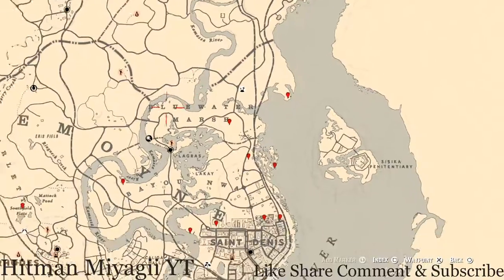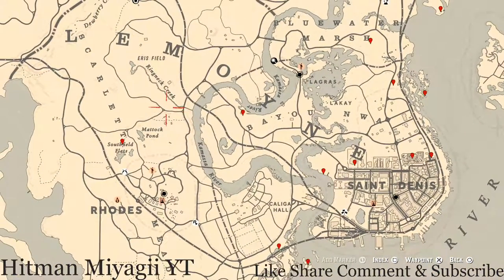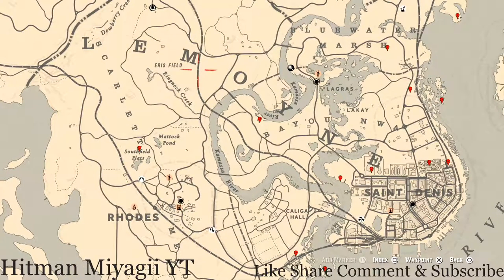Most of you are here for the cycles, so here they are for today, Sunday August 22nd: family heirloom cycle three, all luxury cycle four, coin cycle four, arrowhead cycle two, wildflower cycle three, antique alcohol bottle cycle six, all tarot card cycle six, bird egg cycle four, and fossils cycle two.